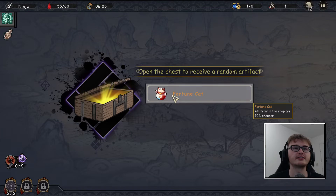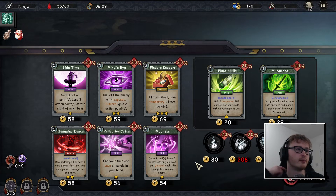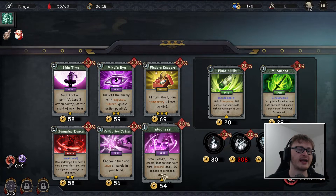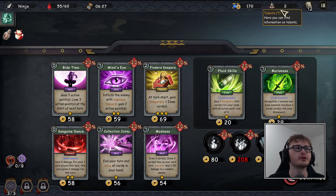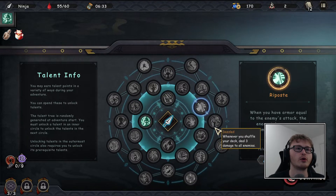That adds a bit more variety to the game, which is cool, but I didn't realize that. This time we got 'fortune cap,' which is basically trying to get us to buy more shop items. I'm debating the wakizashi — maybe that's better when we have more action points. There's also 'draw three cards' and a discard that deals one to twenty damage to a random enemy.